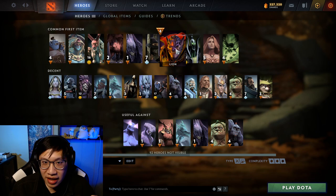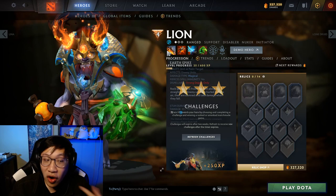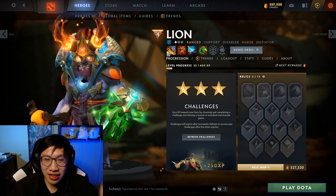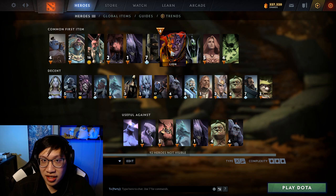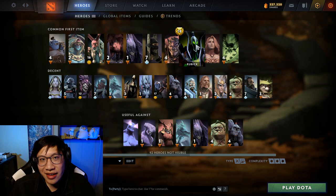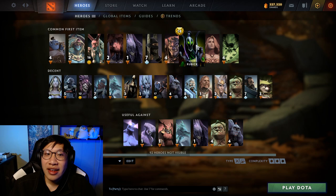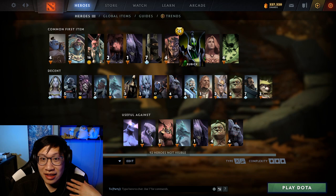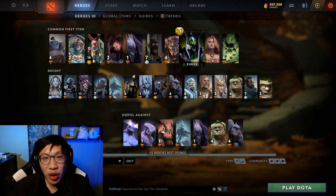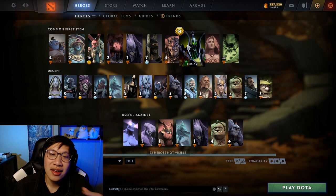Lion has mana issues because his ult is so expensive, and he has a hex - an instant disable. The further you can cast it, the nicer it is because you essentially have an extended stun. So you get a further distance for your instant hex, further distance for your multiple stuns potentially, and some mana for your ult. Rubick got some funny changes in 7.28 - now it's crazy cast range. When you combine Aether Lens with his ability, one of his talents, and maybe a neutral item, he is lifting people from miles away. Any spells he steals - which is a big part of the hero - you now have an easier time, and you can cast those spells from a crazy distance.